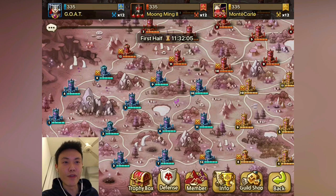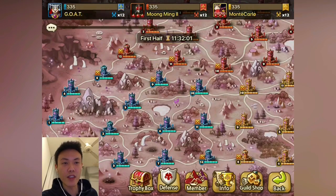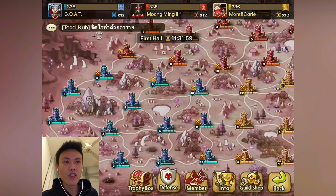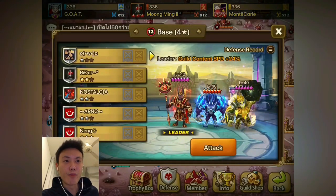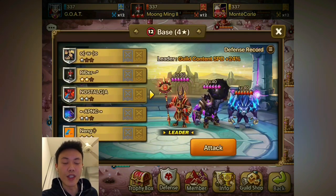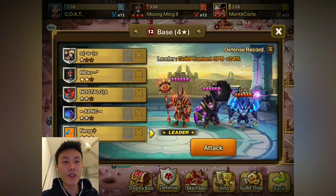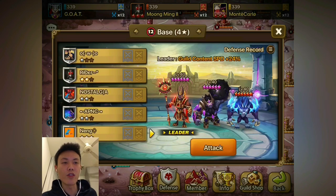I'll just briefly show you the defenses they are running on their outer towers. This is Moon Ming 2's Net Force — the Kumon, Vigal, Skogos, with Chasas as well. There's one Chasas... and another one. So 2 Chasas, 3 Skogos.